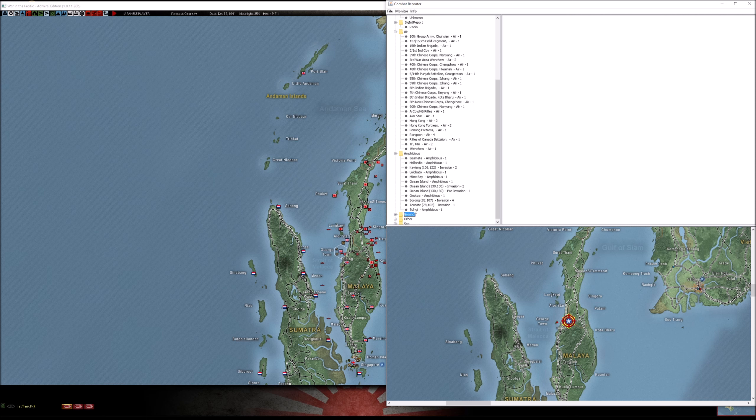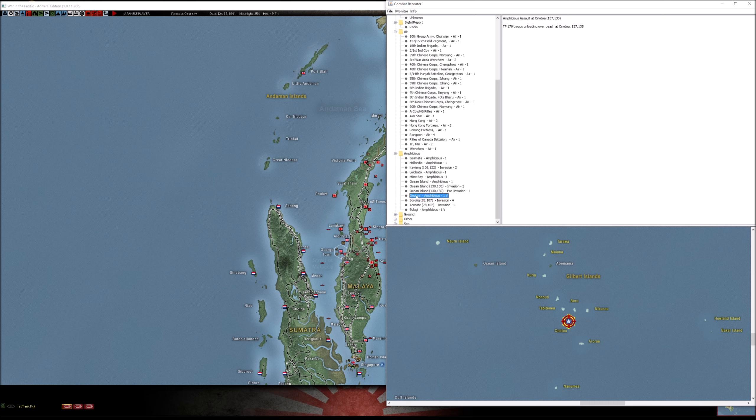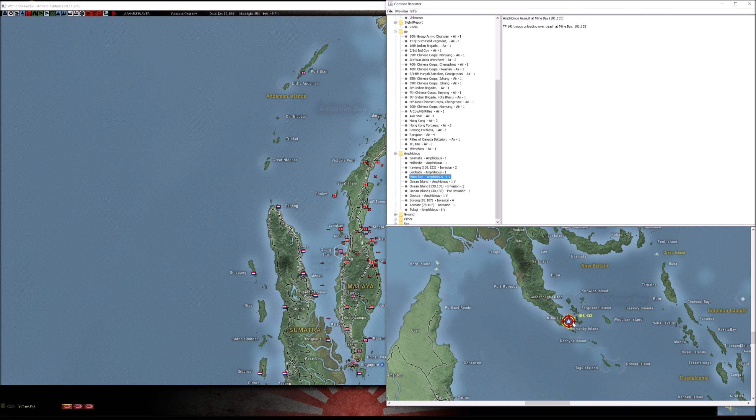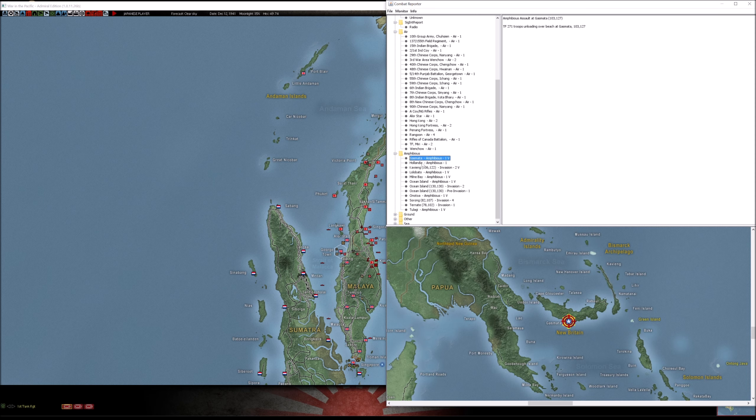For amphibious operations: we landed at Tulagi, Onotoa, Ocean Island, Milne Bay — which was a pretty bold land grab on my part, I wanted to grab it quickly so he can't have it — Lolo Bato, Hollandia, and Gazmata. These are all places we landed this turn with fast transport task forces.